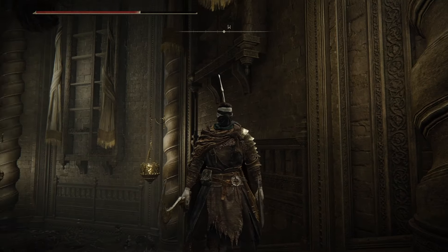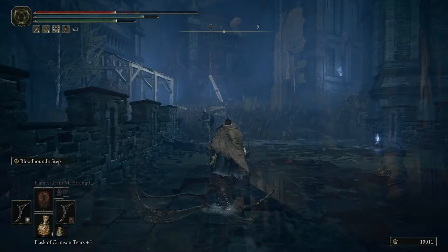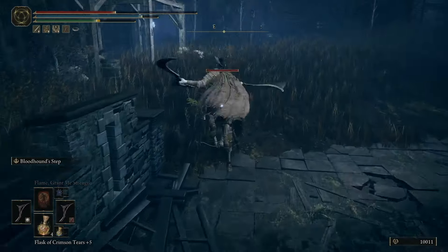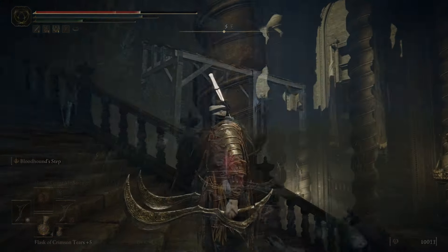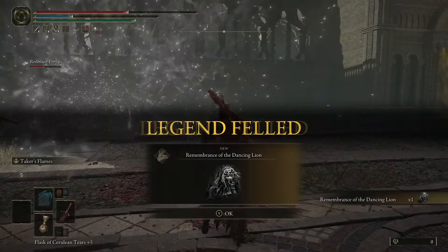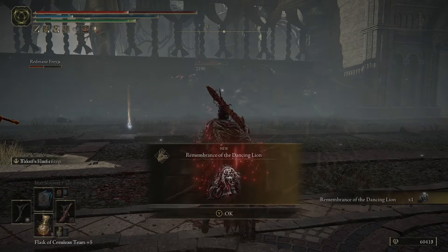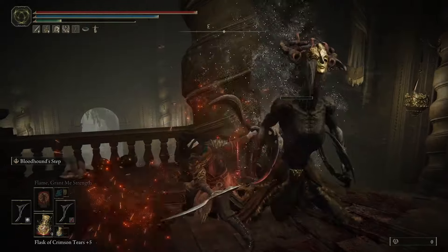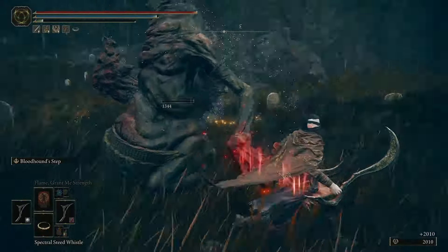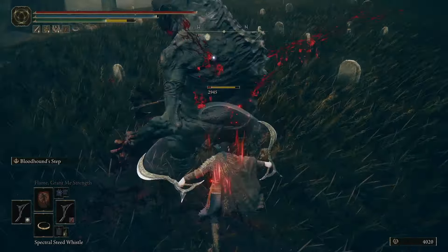If you are sick and tired of dying in the new DLC or in Elden Ring in general, then this build is for you. It's barbecue chicken baby. You are untouchable by using Bloodhound Step or Shadow Step. You will complete the Dancing Lion in no time without breaking a sweat. Any other enemy will not make any challenge. It's absolutely nasty.